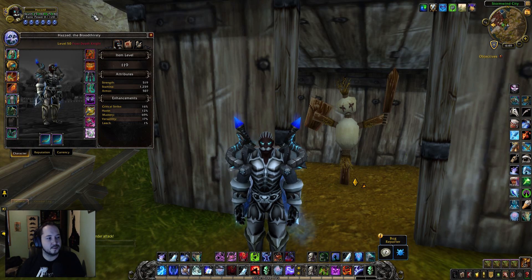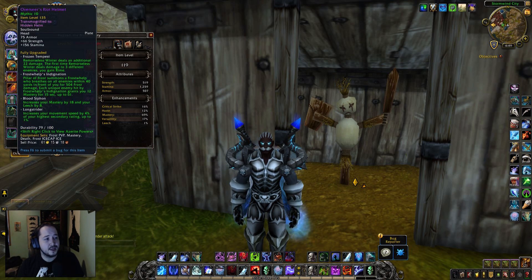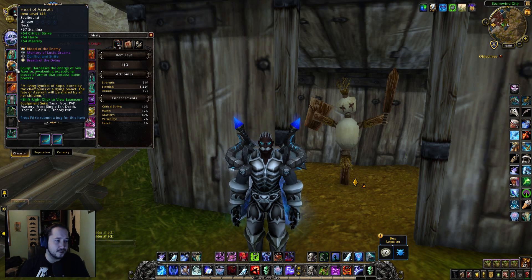For Azerite: I'd stick with some kind of Frost Strike Azerite overall for this build. Frost Whelp does pretty good extra burst on the opener, but for this build I'd definitely stick with Frost Strike extra damage for Azerites. For the necklace, Blood of the Enemy is going to be really good. Conflict and Strife can be swapped in if you want extra resilience for survivability, but at that point you might as well just go two-hander, since the two-hander spec will be far more survivability-oriented than this dual-wield spec.